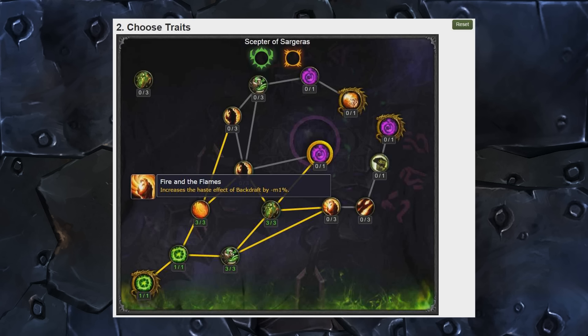Fire and the Flames increases the Haste effect of Backdraft by some percentage. Now this is going to be crazy, considering we're already going to be able to spec into improved Backdraft. There are already a bunch of talents that give us a huge amount of Haste. In previous videos we've speculated we're going to be able to get off sub-1-second cast Chaos Bolts just with the current PvP and regular talents. Throwing Fire and the Flames into the mix as well, that's going to be insane. Maybe we can even get Chaos Bolt down to a 0.7-second cast.